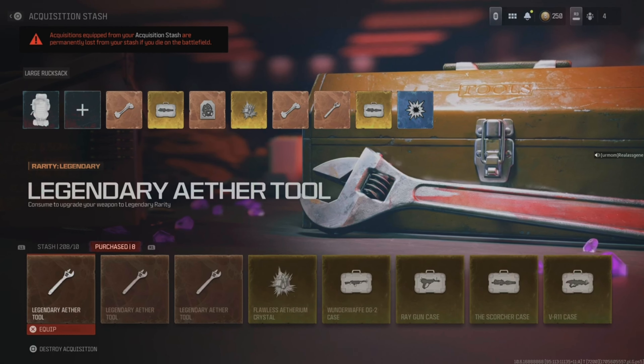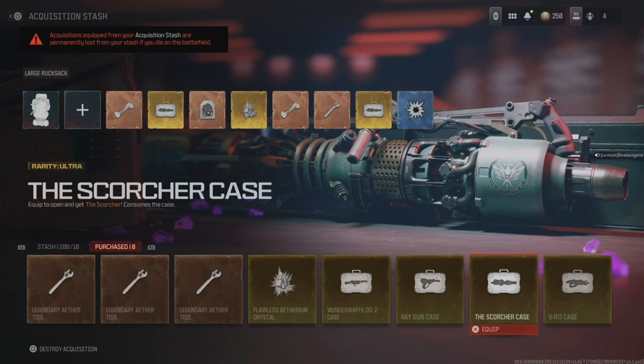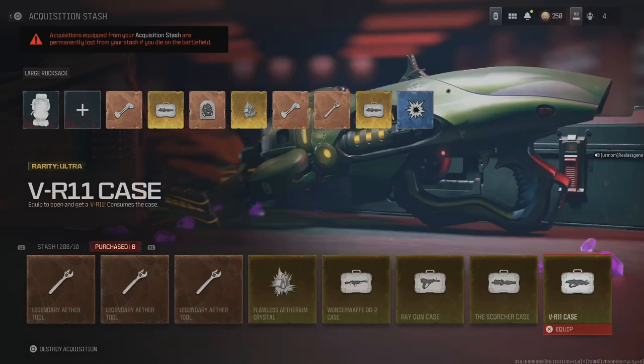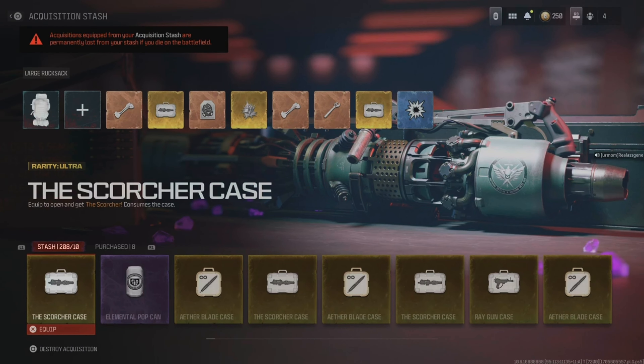In this tab right here — if y'all are wondering what this purchase tab is — yesterday I didn't know what it was from. This is their way of giving us something from disconnecting us yesterday. They knew what they were doing because they gave us this tab with three wrenches, three crystals, and all the weapons — all the weapon cases. Which they only got one use and then they're done anyway. So then you're right back to this long cool down with the items to begin with, and you're going to be back in the same position as before.